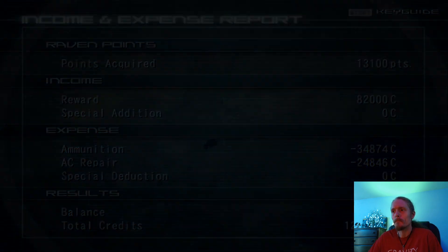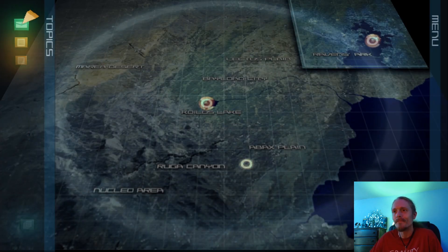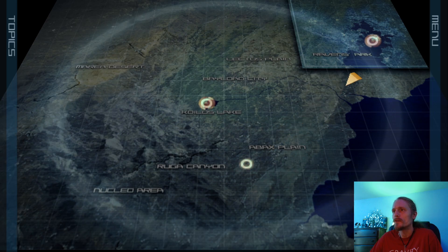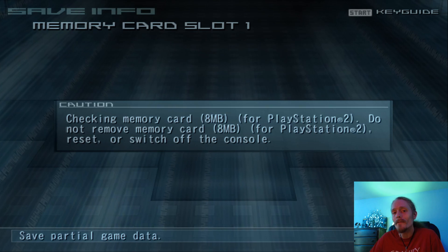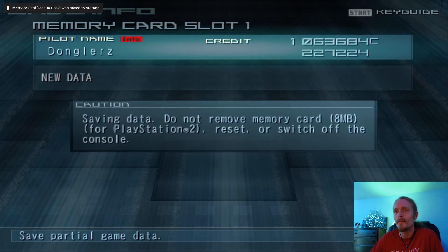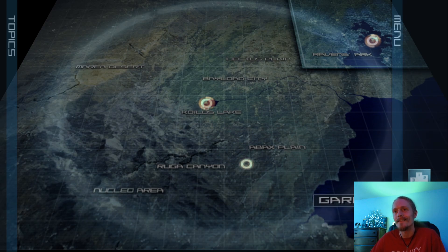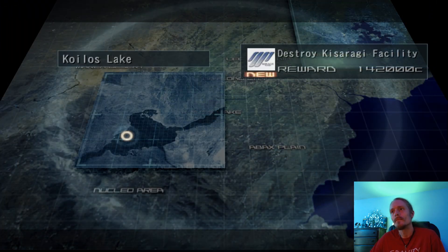The worst part? That mission paid us $22,000. Some horse shit, right? Okay, so Destroy Kisaragi Facility — that's the invasion mission again — and still an arena match. I think we're gonna do destroy the facility. Let's save our game first. Since we're going into a Kisaragi spot, if you remember, they're always the folks who are tied up with those little flea dudes called Amida. So anytime we see a mission involving Kisaragi, at least in this game, we can expect either those weird little flea dudes or their test ACs.